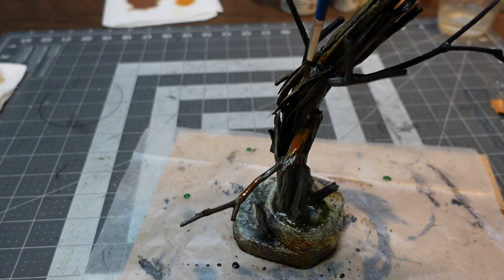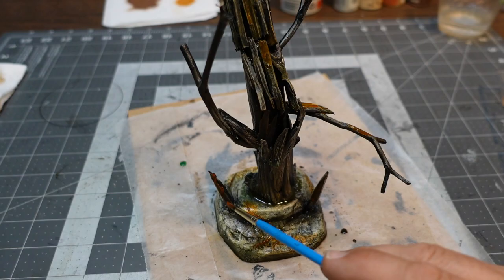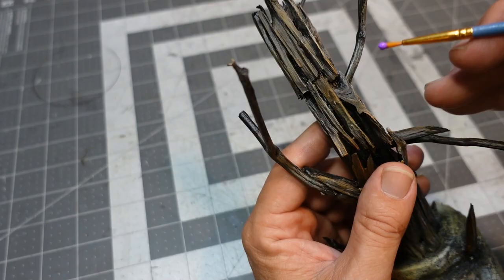Sometimes you get a little bit muddy but it kind of works out once it dries. This is some Vallejo rust wash straight out of the bottle — just giving it a little bit of a pop of color. Looks like a bloodbath at the moment, but it dulls down and kind of makes sense later on.